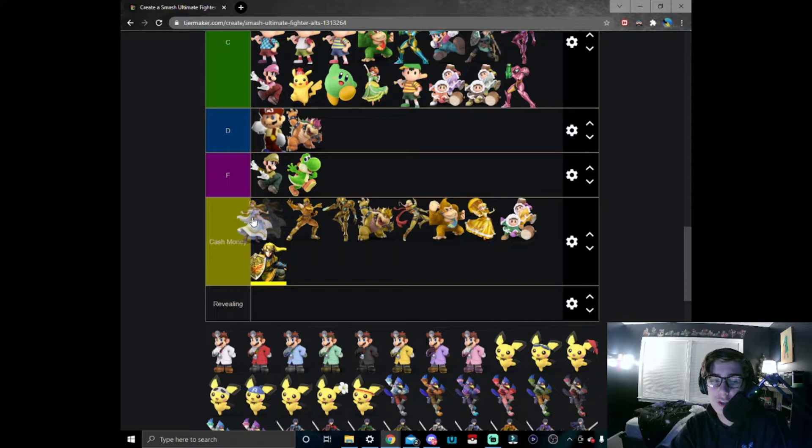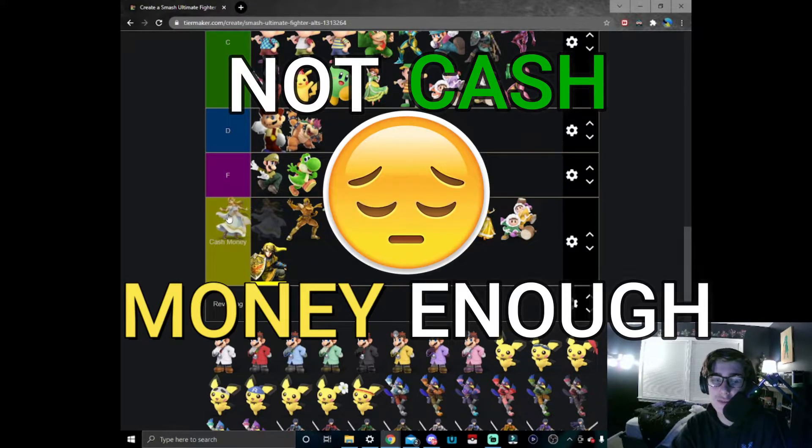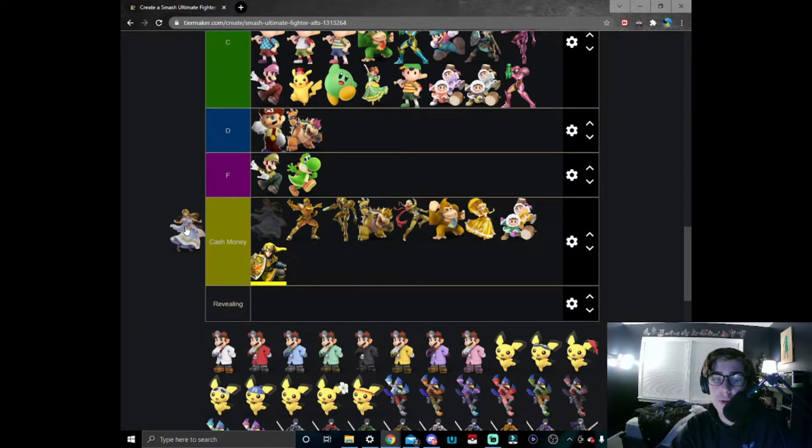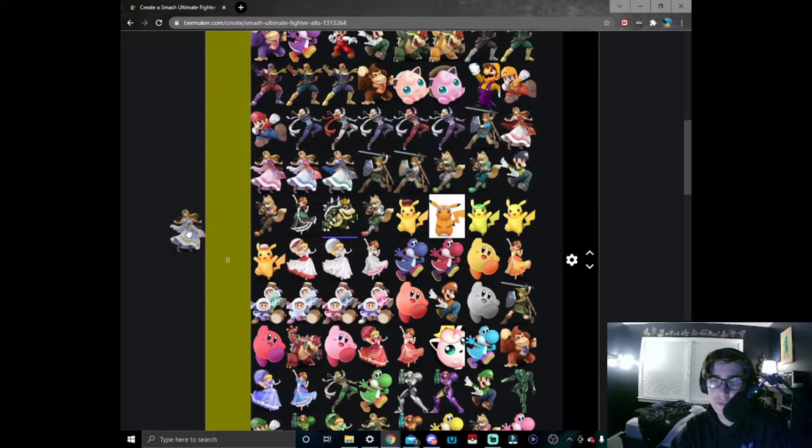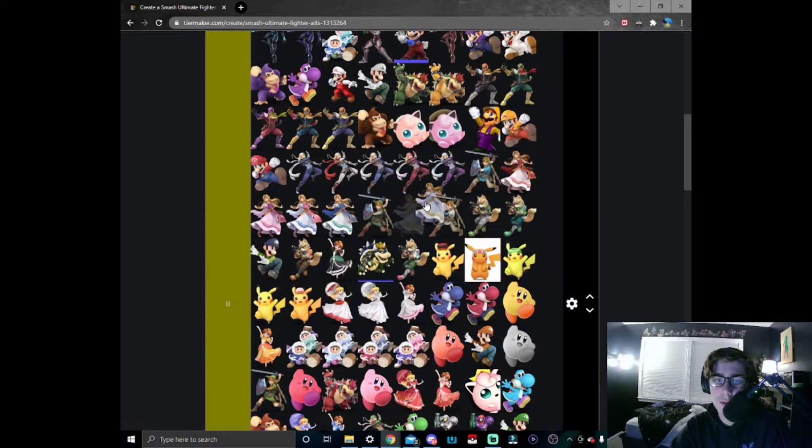I don't think I'd count this one as a cash money Zelda — it's not cash money enough in my opinion — but I will definitely give it a pretty solid placement in B tier. It looks very nice, I like it a lot. I'd say I put it right behind red Zelda. Very solid skin.